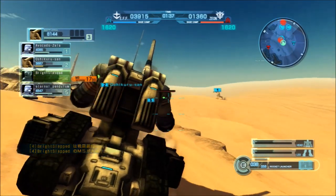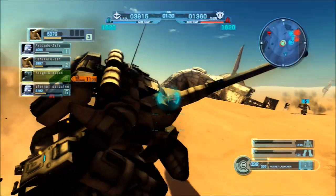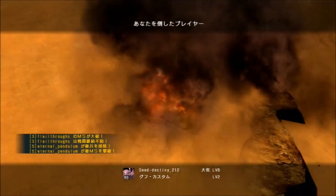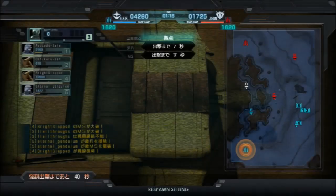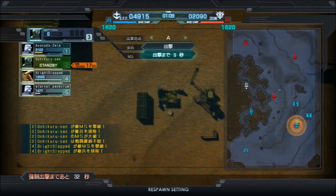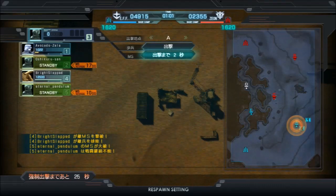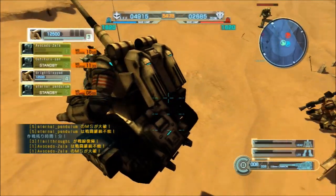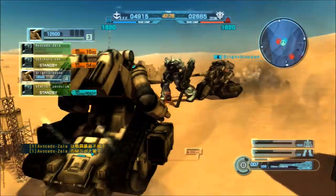They have changed the layout of the main menu. When you choose whether to search for a room or create one yourself, the next menu is what kind of room you want. On the create room menu, Situation Battle is the bottom option. On looking for a room, it's the one below that — no preference. Situation Battle is near the bottom for creating and at the bottom for searching.